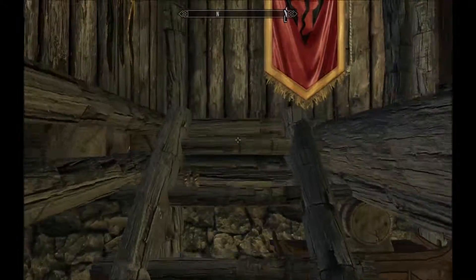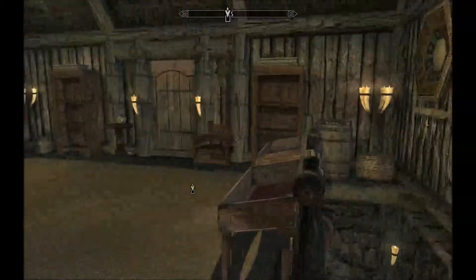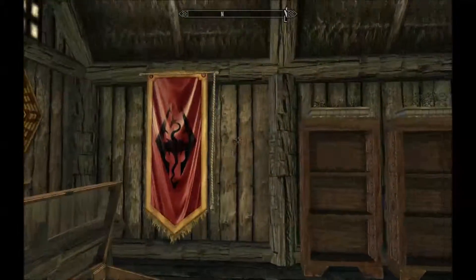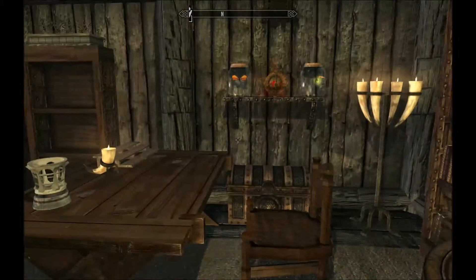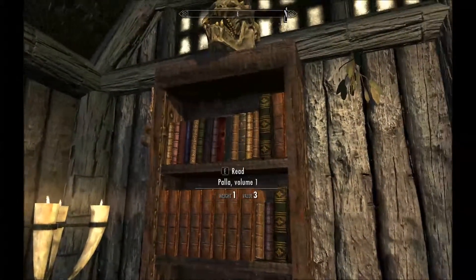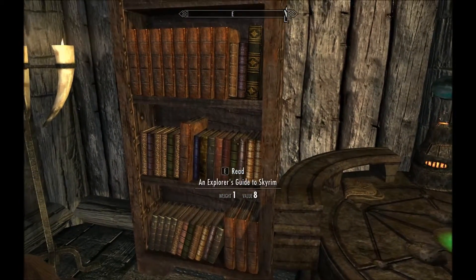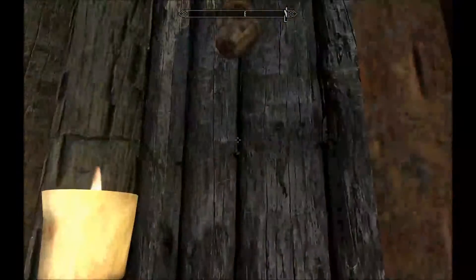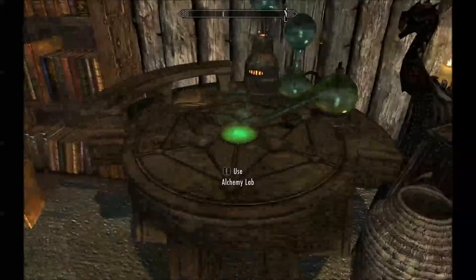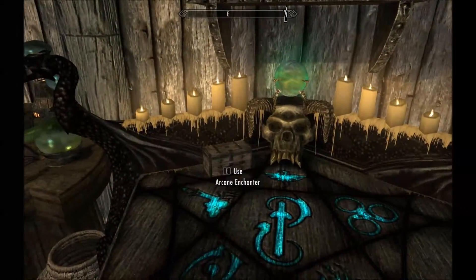Let's check the second floor. As you can see, it's very well lit up. Along the bannisters you have some display cases, some more storage shelves, and a desk area with a chest and some decorative pieces. There's a bookshelf full of skill books — there are a few in there. You also have a few respawnable nodes dotted around, an alchemy lab with a sachet, and an arcane enchanter with a chest to keep hold of your loot.